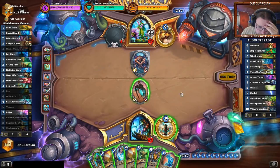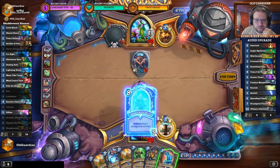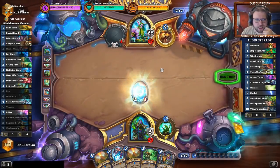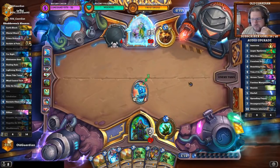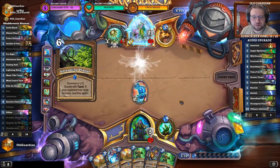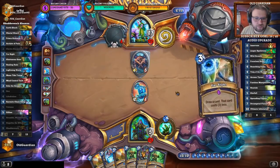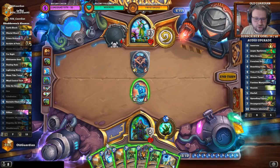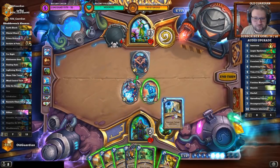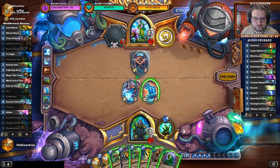Seven cards in hand — I guess that's acceptable. I'll play Hagatha and get some armor going. I can also freeze his face to delay the Twig. There's the Farsight I've been looking for — Farsight, let's draw two cards. That's my Ooze — that's good. We take away the Twig.